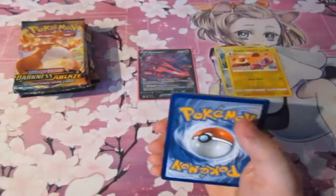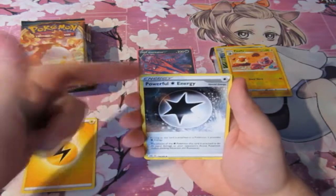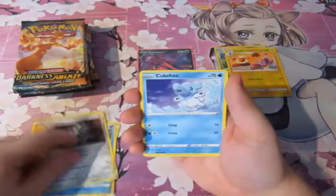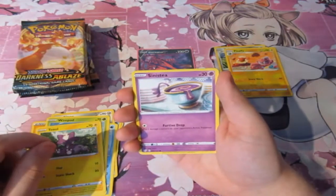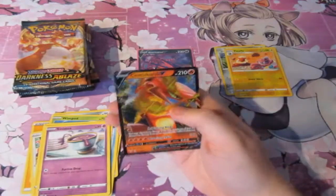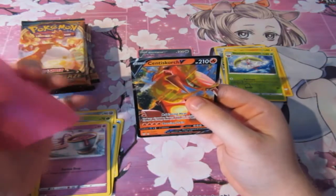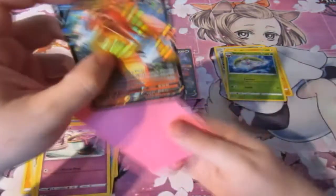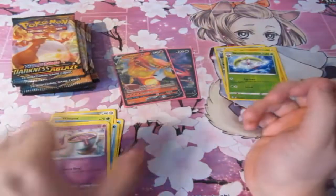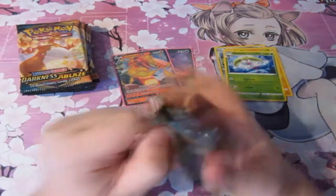Pack three: Lightning Energy, a Powerful Colorless Energy, a Powerful Colorless Energy again, Toxapex, Klang, Cufant, Wimpod, Bunnelby, Toxel, Acinity, Asterny — oh baby! Another V card! Another one! It's Centiskorch V — a centipede that's on fire. Another V card! Wow! This is doing well, people. I wanted more V cards and it looks like we're getting them.